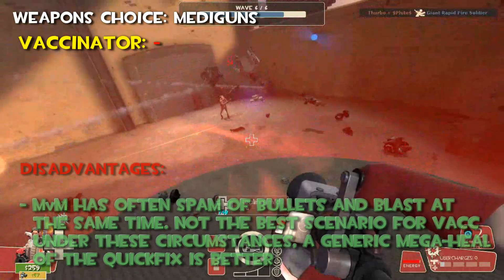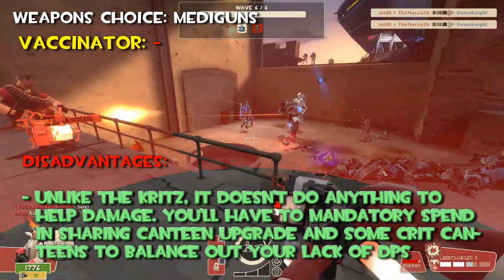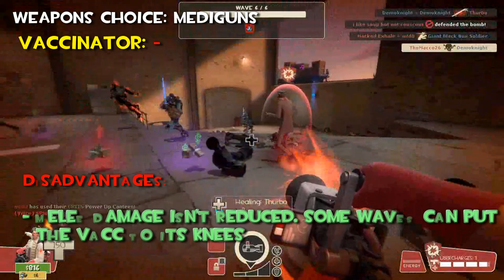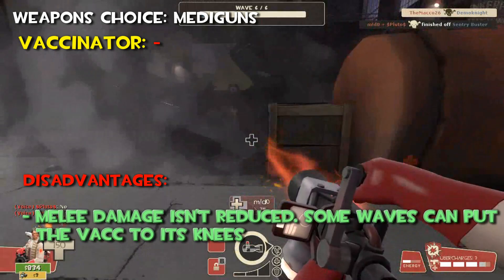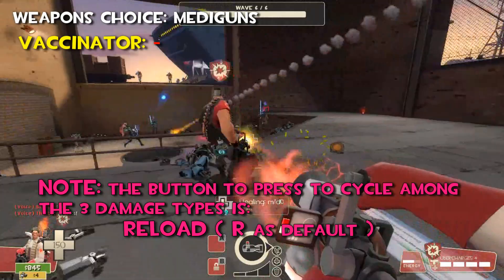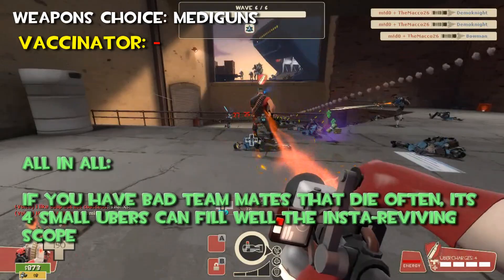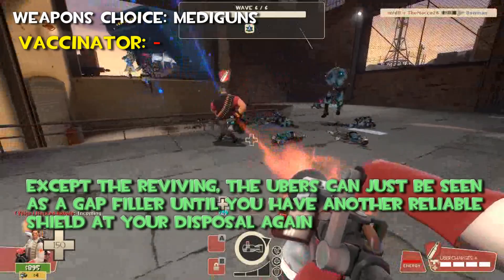Unlike the Kritzkrieg, it doesn't do anything to help damage. You'll have to mandatorily spend in canteen sharing upgrades and some crit canteens to balance out your lack of DPS. Last but not least, melee damage isn't reduced. Some waves can put the Vaccinator to its knees, like seeing a Demoknight horde attacking you. Remember that you switch your damage type with the reload button. All in all, if you have bad teammates that die often, its 4 small Ubers can feel well suited for the insta-reviving scope. But except for that, Ubers can be just seen as a gap filler until you have another reliable shield at your disposal again.